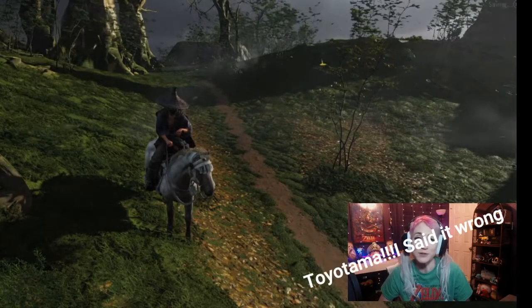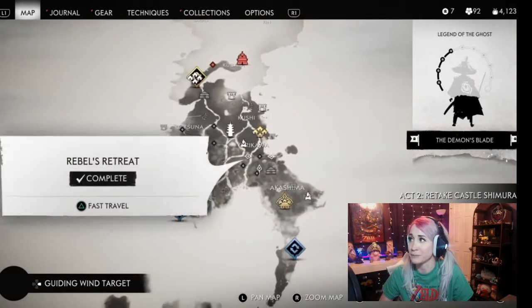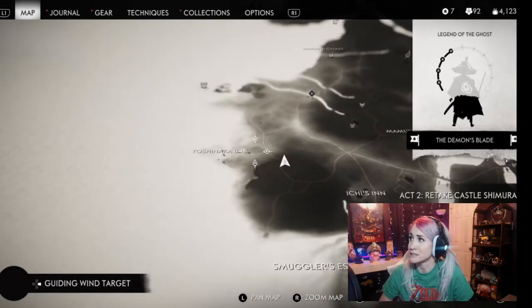I am in Tototama. Tototama is the second region of the map — this is where Act 2 takes place. And as you can see, I'm all the way to the west. I'll zoom in so you can kind of see exactly where I'm at.